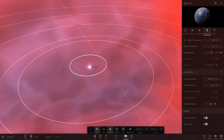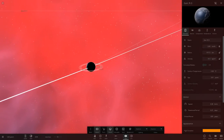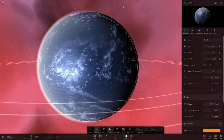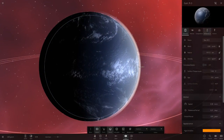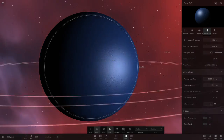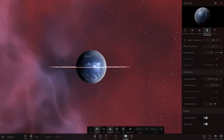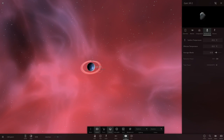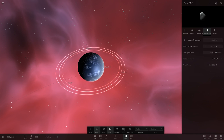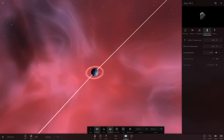Next up is Garc R3 — a white-atmosphered object, which I know are quite popular. Looking around the back, it's all ocean — a full ocean world. It's also got a few moons orbiting around it that all look like they're in sync with each other, though their orbits are slightly different — just a few asteroids.